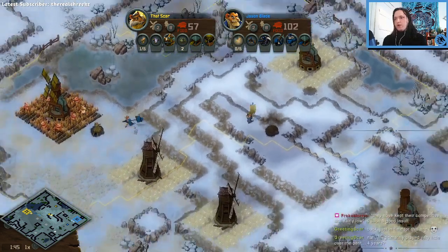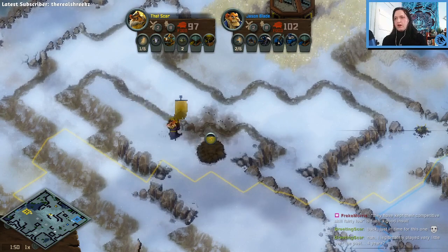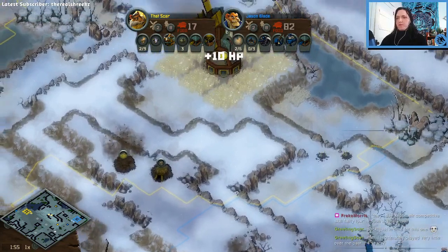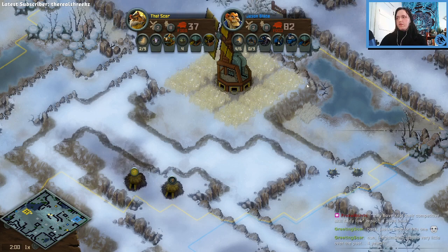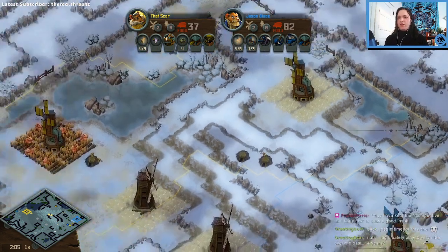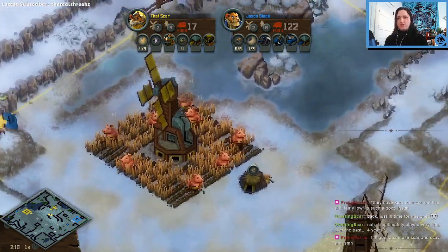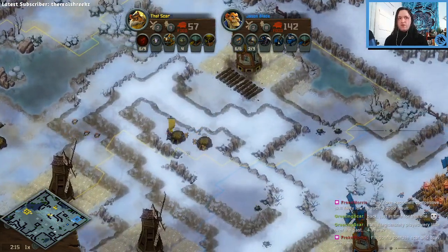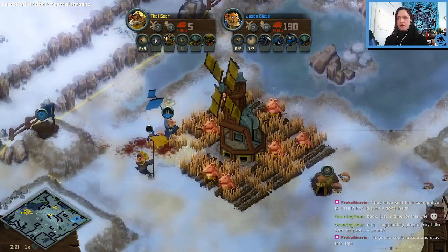Looks like Scar is going for a base over here as an expansion off to the side. Both players are getting plenty of squirrel warrens. Scar's warrens are kind of out in the middle of nowhere right now - it's a very aggressive placement. Generally you want your warrens hugging your pig warrens so they can tank for each other, pigs can shoot, reinforcements can pop out, and you get a lot of defender's advantage that way. But you don't have to.